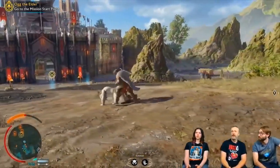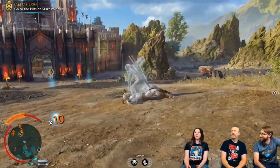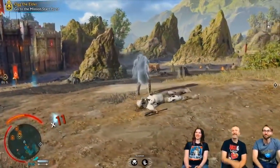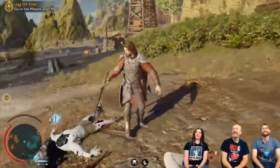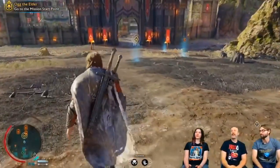Welcome to another Shadow of War preview video. The nemesis system is what makes Shadow of War special. The overlords, warchiefs and captains are all unique both in the way they look and in the way they behave. Both of these aspects are influenced by the tribe, race and their strengths and weaknesses. And that's what we'll talk about today.